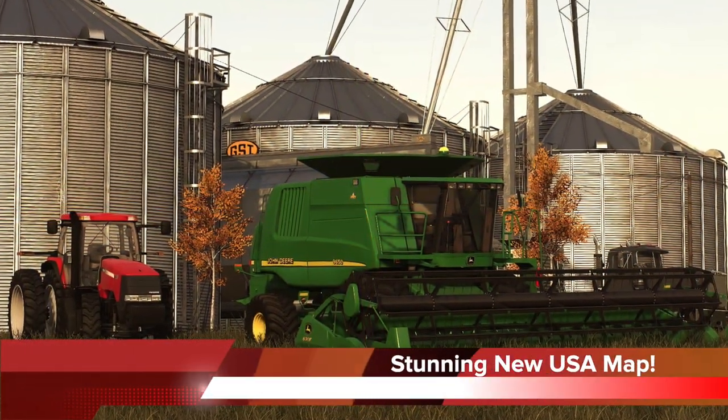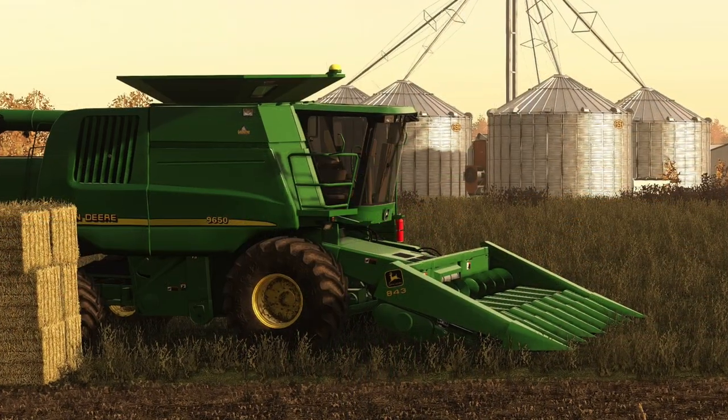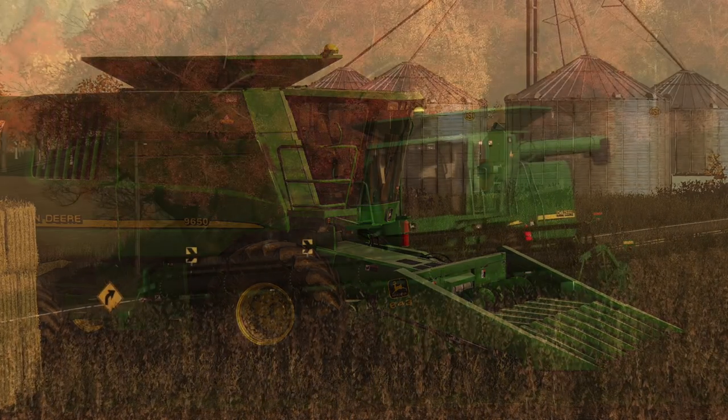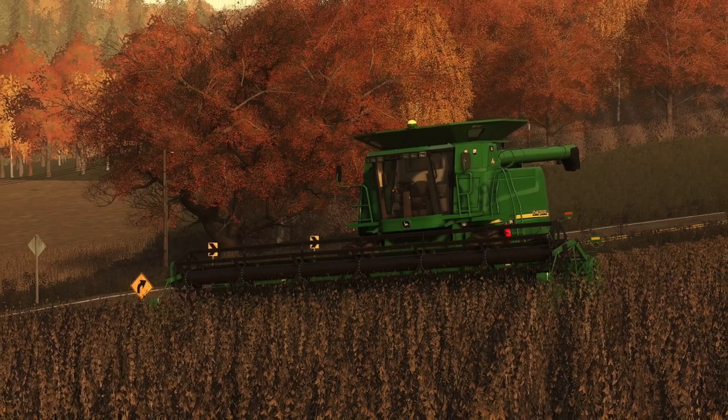Northeast Farm Group have posted some new screenshots from what looks to be their new USA map that they're working on right now. Here we get to see them with a Case Magnum and a John Deere 9650 combine. I love a farm with green and red on it — nice trigger for some people out there.